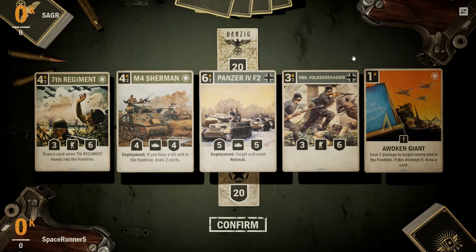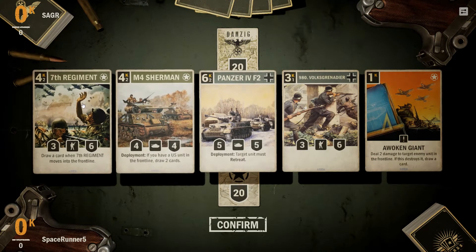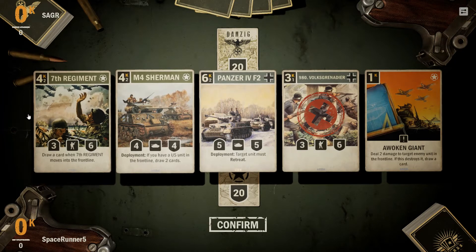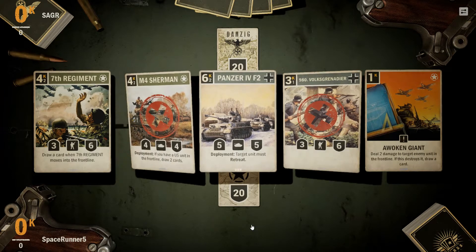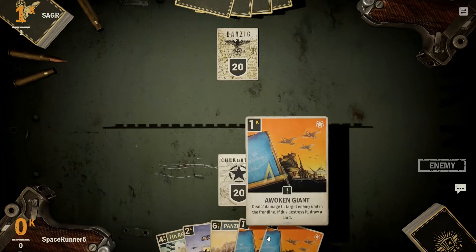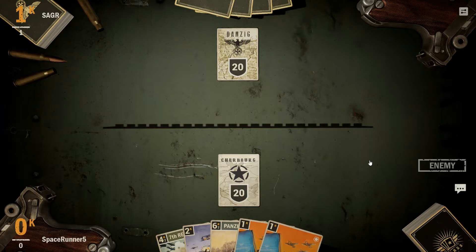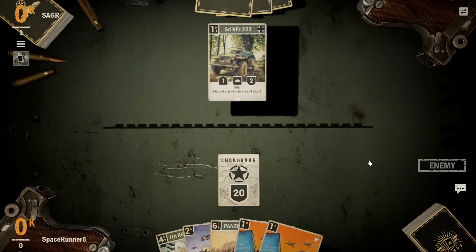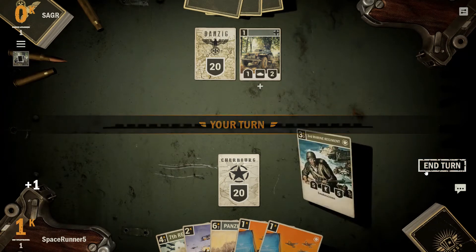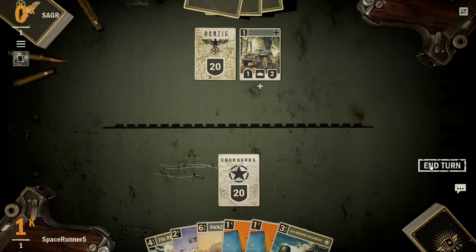Let's see. Got card removal. Sherman's nice pair. Probably don't need these two. The three drop's actually kind of nice, so we can do something like that. Let's go ahead and get rid of the Sherman. I do like having the Panzer in hand. A second Awoke Giant — interesting. This is going to be a German Rush deck.